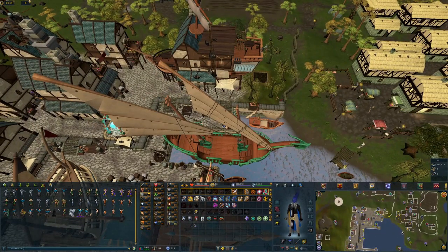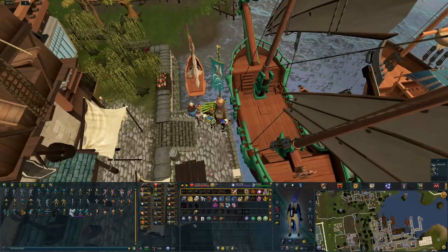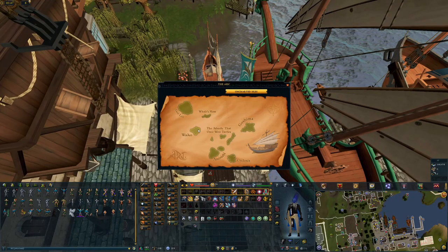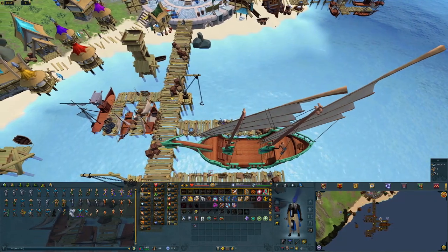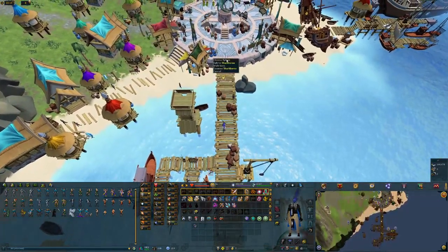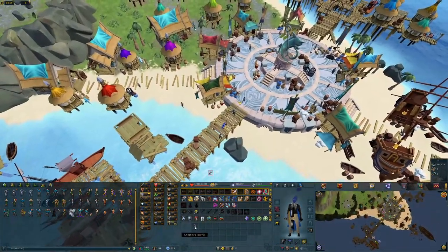I'm over here by this boat — you can see on the bottom right I have my mini map hovering over the lodestone. You're going to want to head over to this boat just under this arrow. Right-click and hit travel, then choose this island right here. Once we click that we'll end up over here — just follow the dock, and the guy you get the Arc Journal from is right here at the start of the dock. Go over here, this is his name, and you just talk to him and he should give you the Arc Journal, which looks like this.